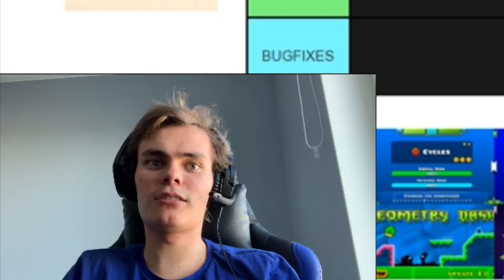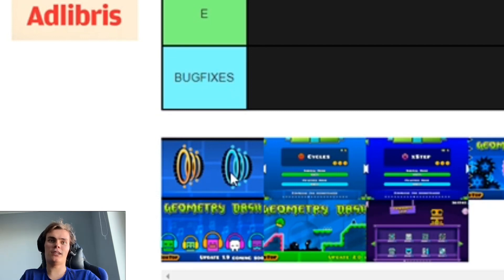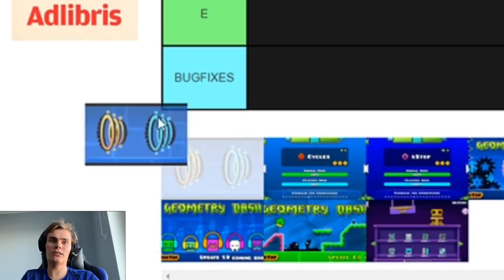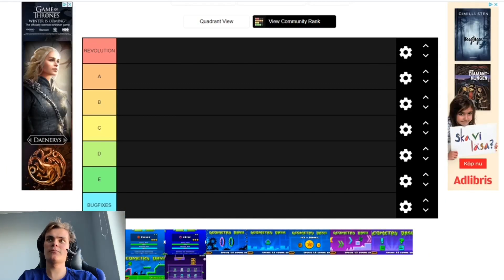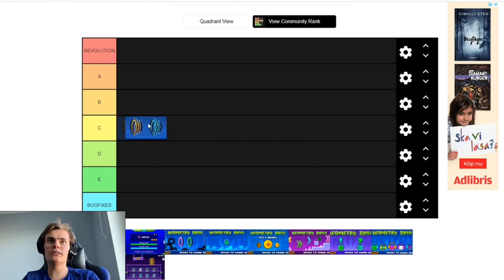Let's just start. So the first update is 1.1. Since there weren't really any sneak peek photos back then, I just used the thumbnail from one of my top 10 videos, since these portals came in 1.1. So yeah, 1.1 was the first main update that Geometry Dash got, and it basically just added Time Machine and those mirror portals. That's pretty much it. The Time Machine is a pretty cool level, and the song is good, so we'll give it maybe C tier.